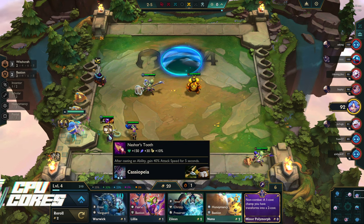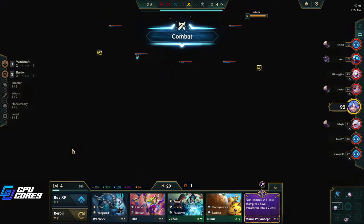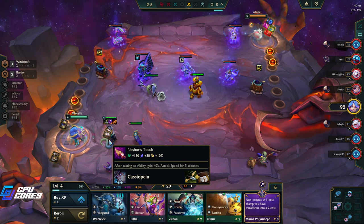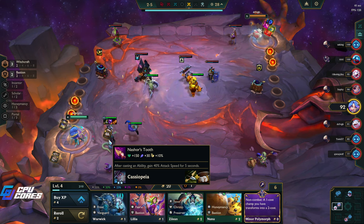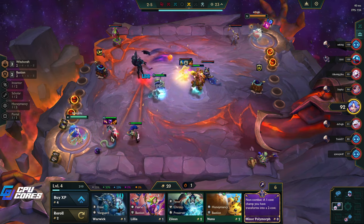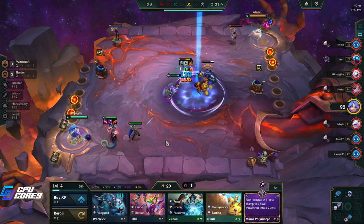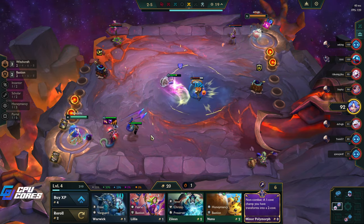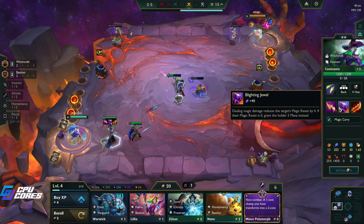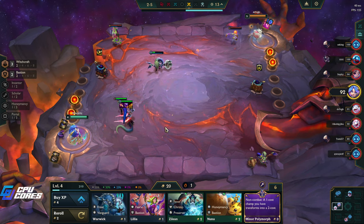Do I get a Nashor's Tooth for her? It makes her attack really fast for five seconds. Actually, I think that is worth it - isn't that better? See, she casts super fast now for five seconds, then goes back to regular casting and getting mana again. I think the Nashor's Tooth is best in slot on her.